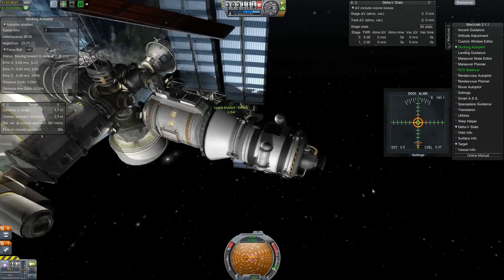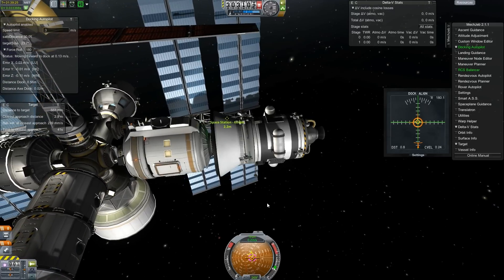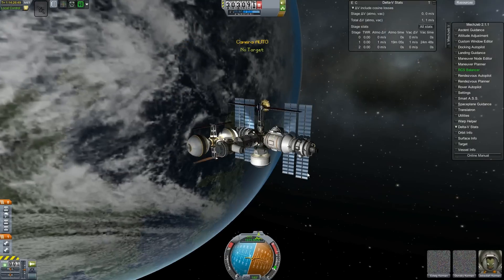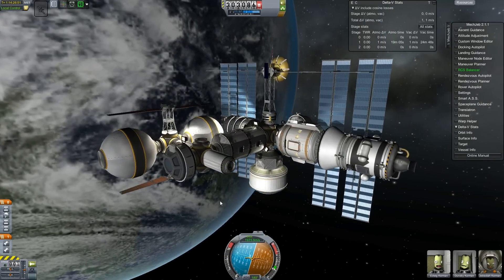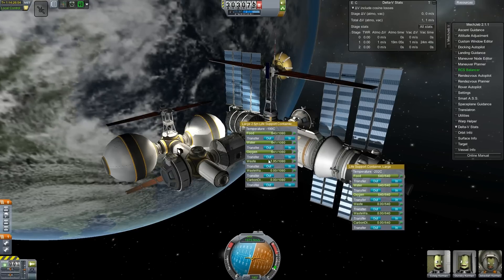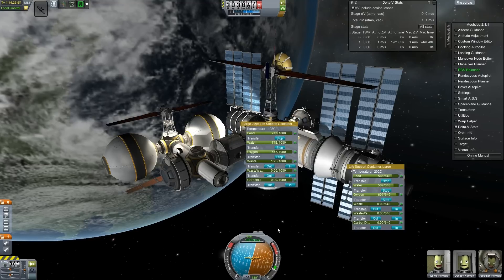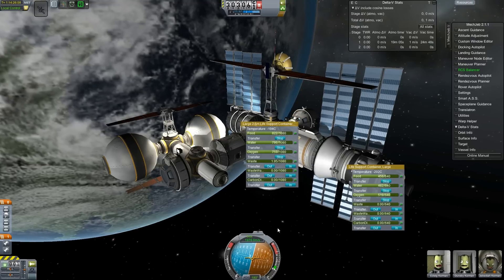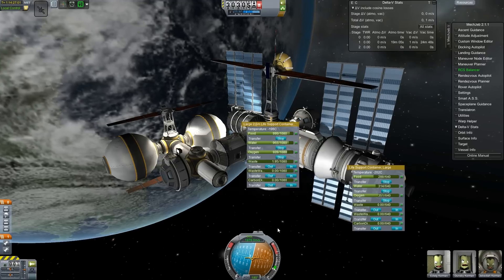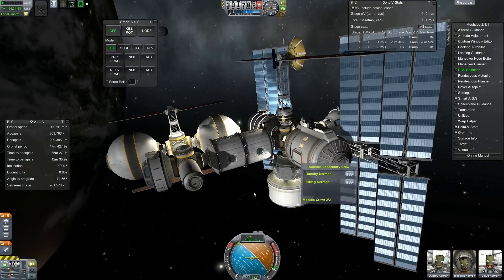This is the module coming in to dock with the space station now. It's a tight fit - it's a little wider than any of the standard Kerbal parts up here, but it fits just fine. The station is starting to get some useful modules and look quite a bit bigger. We'll transfer fuel and life support, then ditch the drive section and move some crew over.